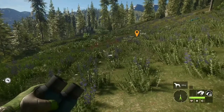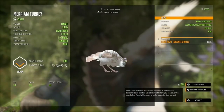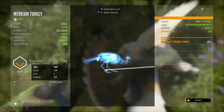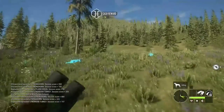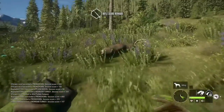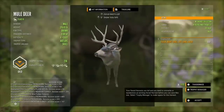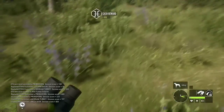Here she is — look at that! Barely hit her but another light brown; will mount her as well, nice. And here's our mule deer — he's a four, not huge, brown fur type, not bad.